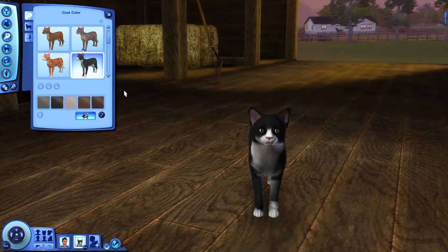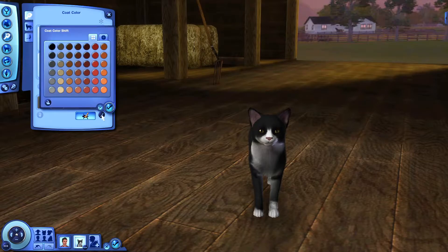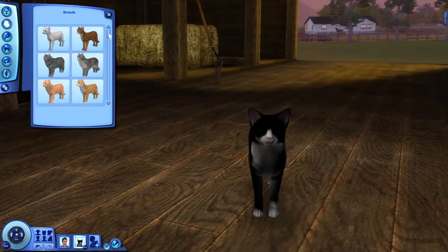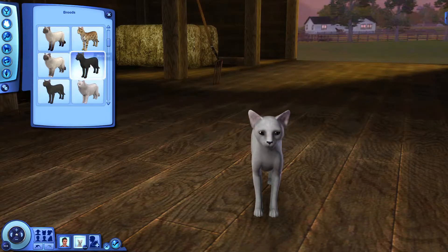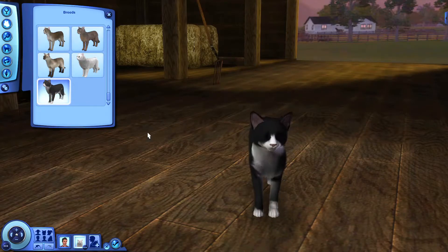Oh, we can change the colour, alright then. There's a lot to choose from. I want a black all over, so I think we better change the breed. British longhair — I still prefer our little black and white tuxedo, which is cute. We'll change to a really black coat. Yeah, I like her, she's cute.